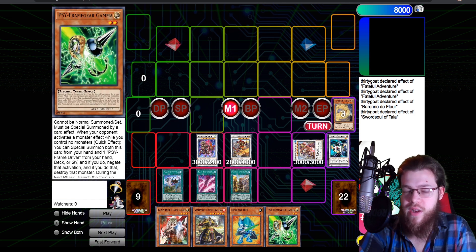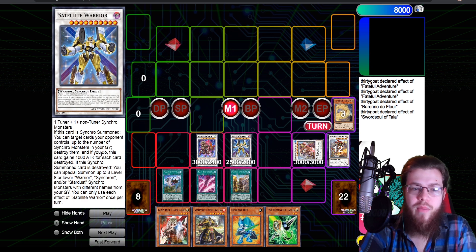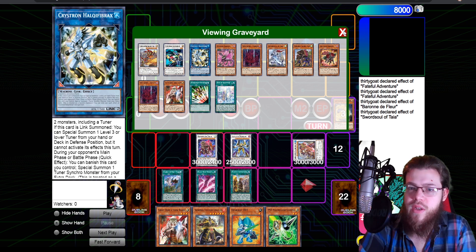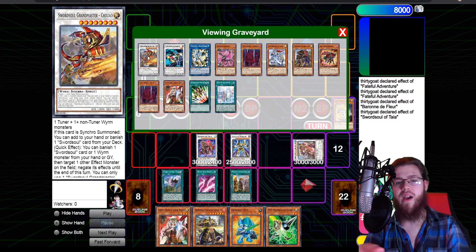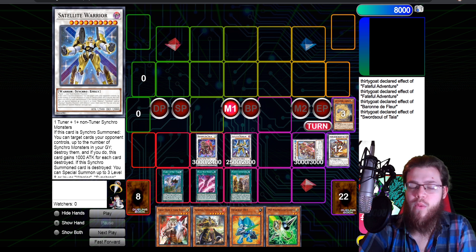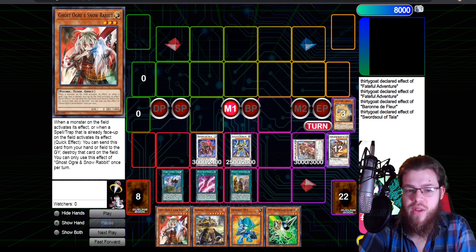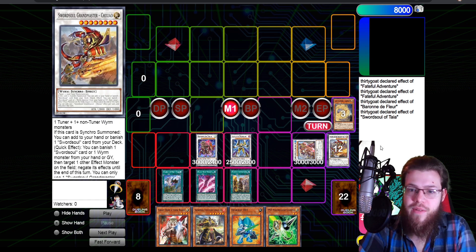During the opponent's turn, Halk Fibro tags out into Formula Synchron, which draws a card — potentially a hand trap. Then you synchro Formula Synchron and Chixiao into Satellite Warrior, who pops X cards equal to synchros in grave — two here, so pop two. That's essentially Blackout on legs as a quick-effect. The final board is Baron negate, Satellite Warrior pop two, Ching Ying, plus hand traps in hand including Ghost Ogre.